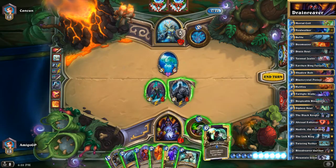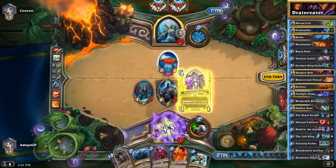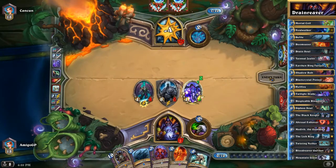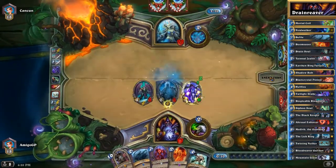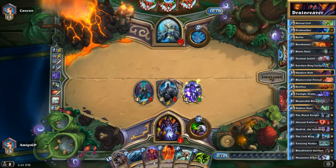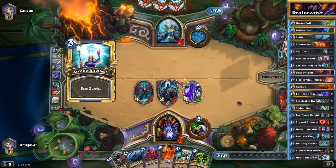If he wants to generate more Elementals with his new hero power, he cannot use his hero power at all. So here we are just going to go face, and we are going to play Anti-Magic Shell next turn because now we have a board and maybe we are going to win. We have Anti-Magic Shell plus Mortal Coil. This is very interesting for us.